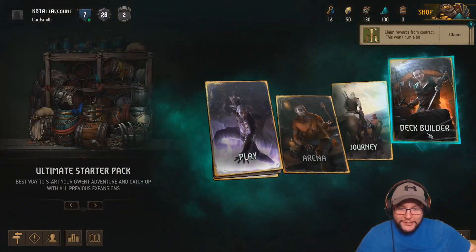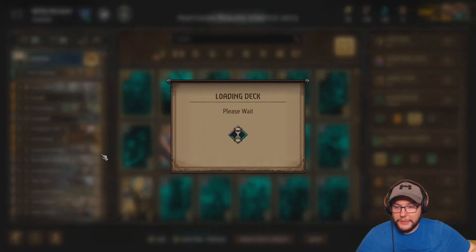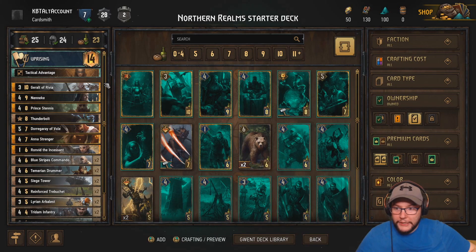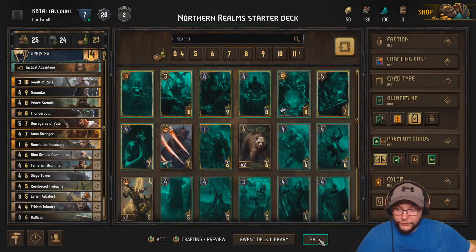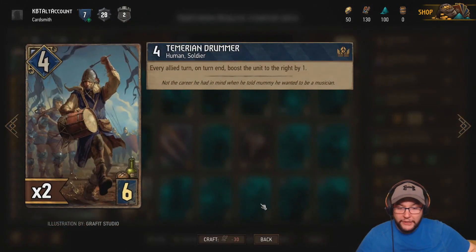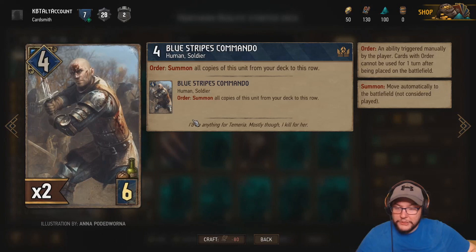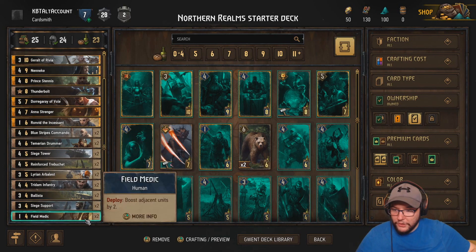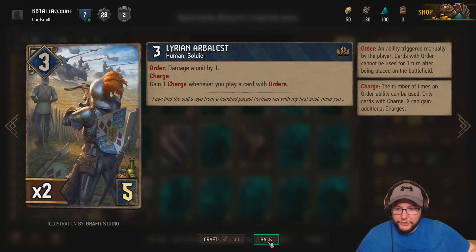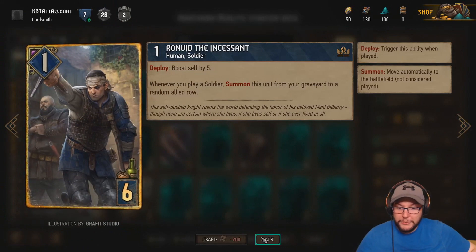Let's have a look at the Northern Realms starter deck. We've actually played this in the very first video. For the most part it's got some really nice engines. The Triadam Infantryman is going to be really useful, as well as the Temerian Drummer to combo with that. You don't want to waste them all on round one though - you probably want some of these for round three. You want a long round three if you can help it. We've also got Blue Stripes, which is a nice way of getting a lot of extra Blue Stripes, pulling things and thinning your deck.